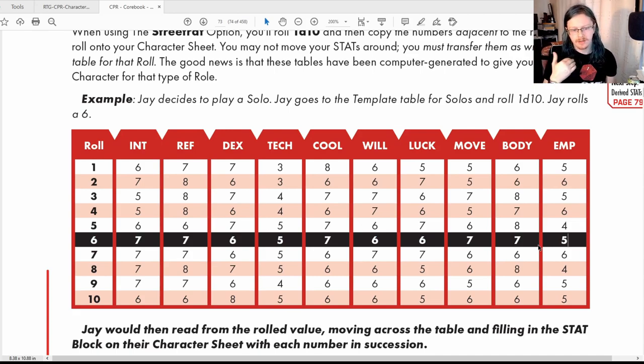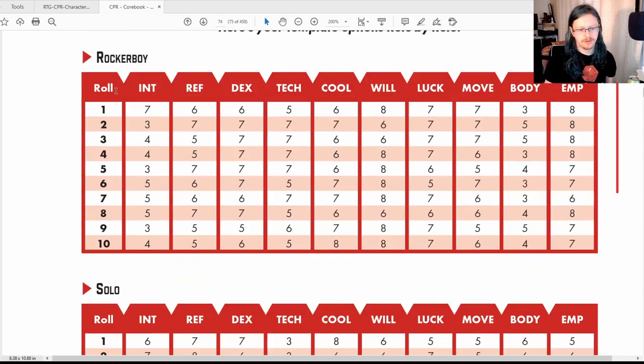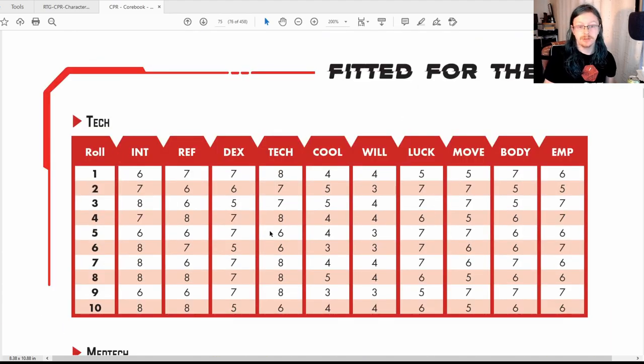For Edge Runner, you roll a d6 for each stat individually. So if I was rolling for a Tech character, I'd go to the Tech table. On the next page you can see tables for Rocker Boy, Solo, Net Runner, and Tech — there are different tables for each role. You find the table for your role and roll for each stat individually.